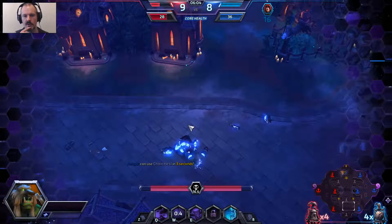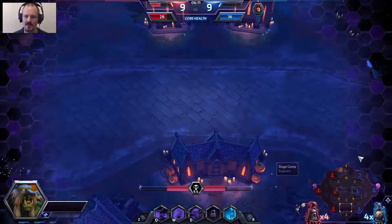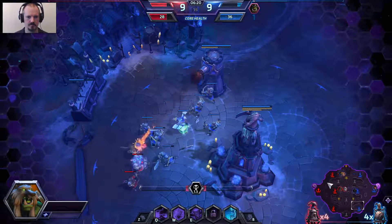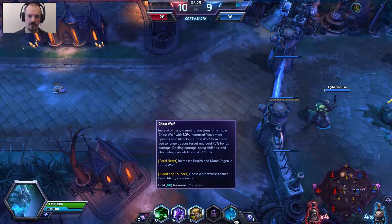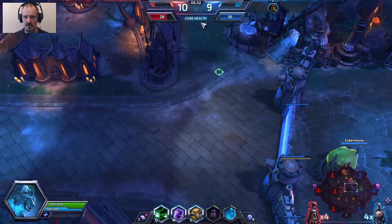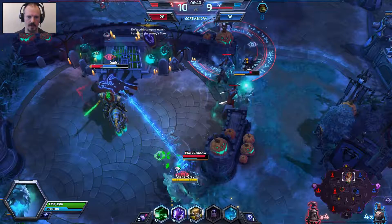Not a lot we could have done there. We've got to be careful with this wave push as well. Our trait is our ghost form — rather than a mount, we just run around and deal bonus damage as an auto attack when in wolf form. That's it. We're going to come up and see if we can help out here.